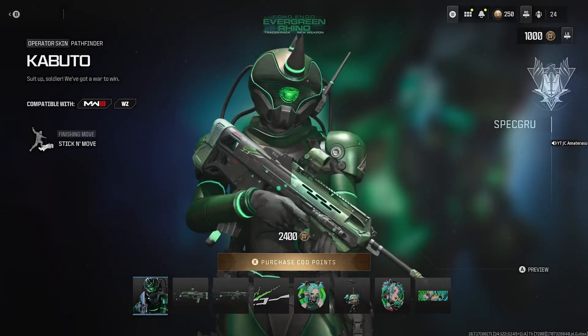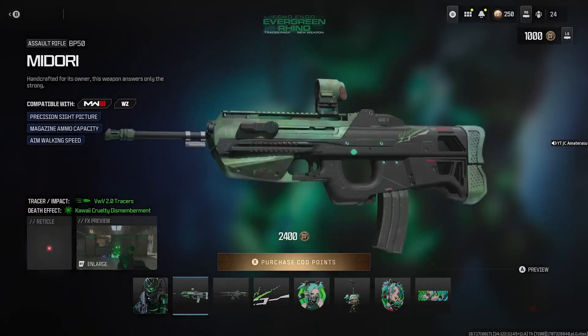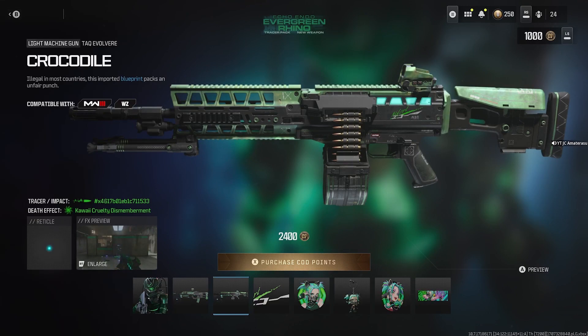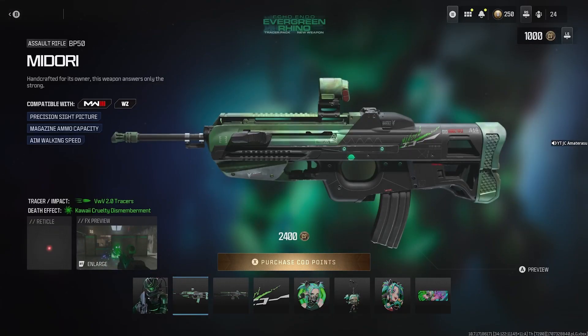Overall guys, this bundle is 100% worth it, even just for the Kabuto Operator skin. Look at that skin — the eyes, the armor, the green neon, everything's lit. Both blueprints are okay. The BP-50 is the brand new gun, so if you instantly want the brand new AR, you can get it. The Crocodile Attack Evolvier is built more beast — that's the LMG from Season 1 Reloaded. This is the Tracer Spring and Death Dismemberment, and that actually looks pretty good. Definitely worth it, especially for that Operator skin. Hope you enjoy this video — way more to come. I'll be breaking down all Modern Warfare 3 Season 2 bundles. Subscribe if you're new and like this video. Peace.